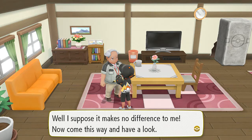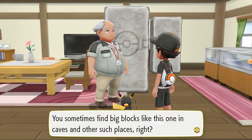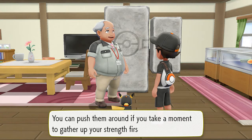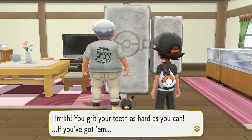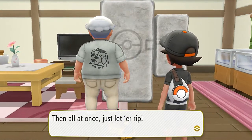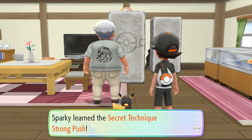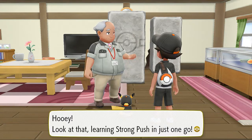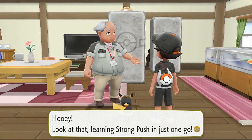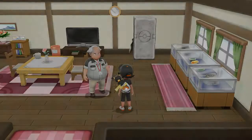The warden says we must find big blocks like this one in caves and other places, and we can push them around if we take a moment to gather our strength first. Pikachu learns Strong Push, and the warden says our Pikachu is a clever one. Now we can talk normally.